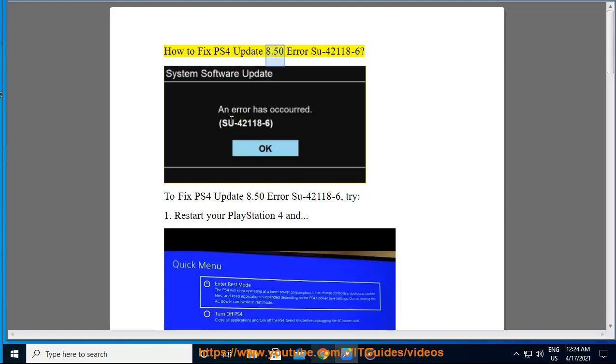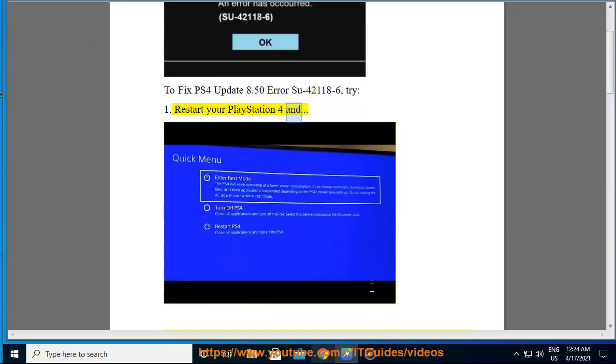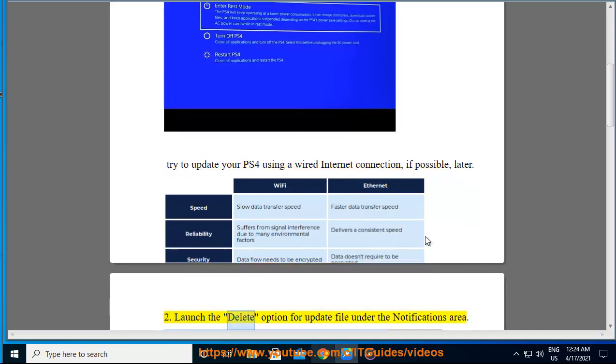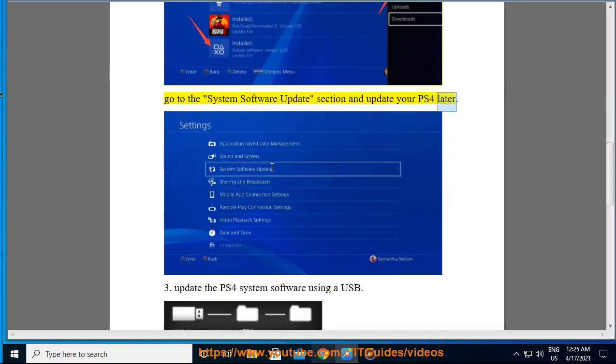How to fix PS4 update 8.50 error. Try 1: restart your PlayStation 4 and try to update your PS4 using a wired internet connection if possible. Try 2: use the delete option for the update file under the notifications area, go to the system software update section and update your PS4. Try 3: update the PS4 system software using a USB.